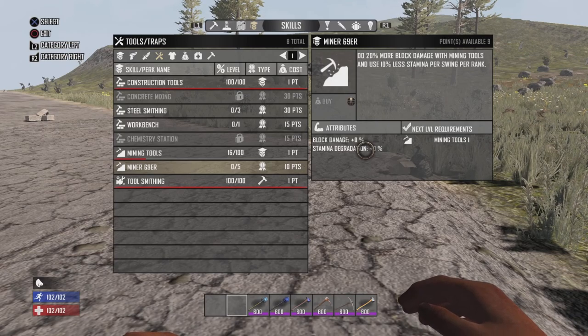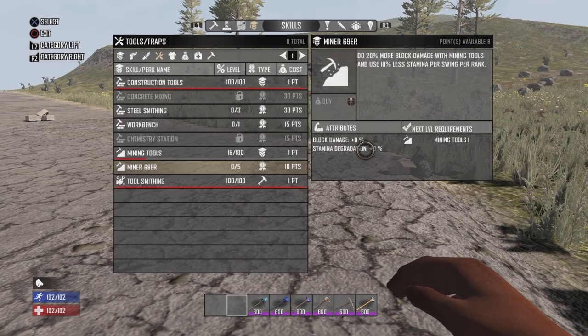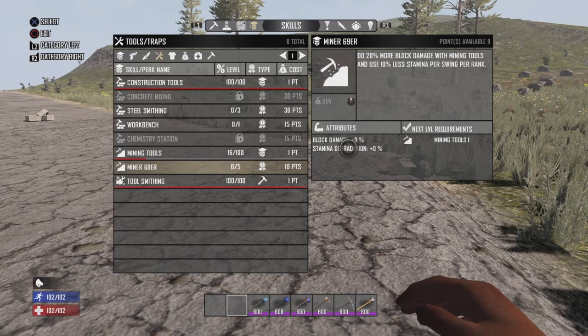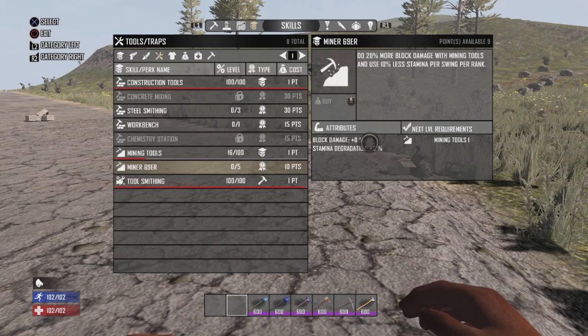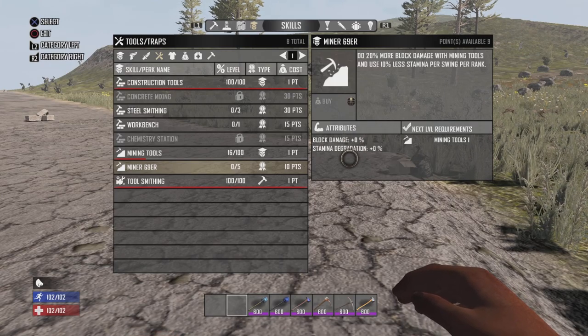The Miner 69er also gives minus 10% stamina degradation, meaning you use 10% less stamina. So for example, if your shovel costs 100 stamina, the first rank would make you only use 90 stamina. And if you do 100 damage with your tool, you would be doing 120 damage — plus 20% for every rank.